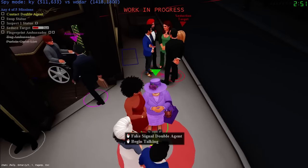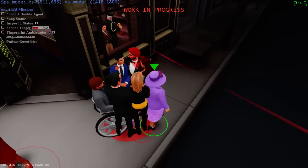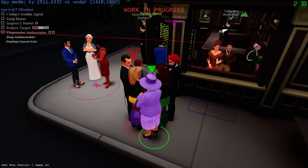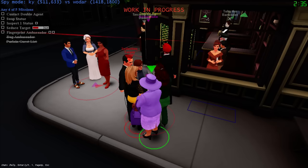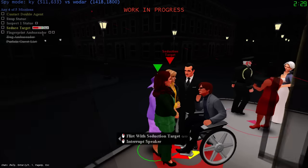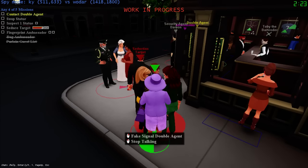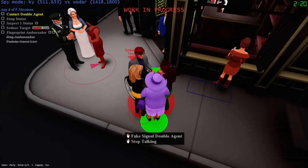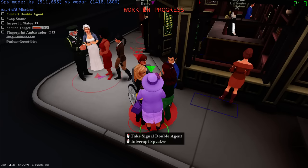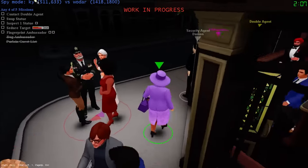I can't get in conversation. Yeah he's going to shoot me. Maybe he won't notice. I thought I could squeeze between these two but apparently I can't - he has to have noticed that. Am I lowlit? I just couldn't get in the conversation. I have to be lowlit to get away with that. I wasn't even in the circle. Alright - if we're lowlit, let's go do double agent, we're just going to rush it.